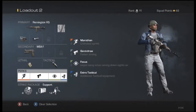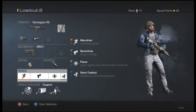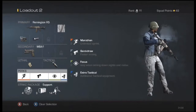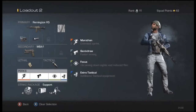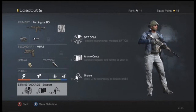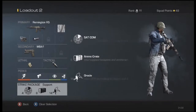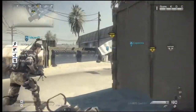I have the same pistol and same lethals and tacticals on this class. I changed the perks though — I have Focus so that if I get shot I don't flinch as much, Quick Draw which is much needed, Extra Tactical, and Marathon so I can get to my location faster and set up to snipe. I have the same support package I always run. I don't run attack packages often because if I don't earn them I'm not really helping my team, so support is the way to go. The Remington is a great gun — use it as a sniper or as a regular rifle.